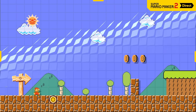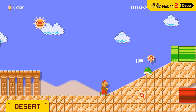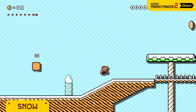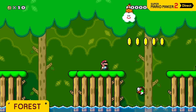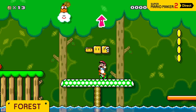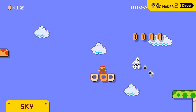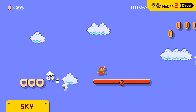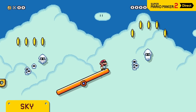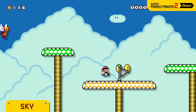New sequel, new course themes: Desert, Snow, Forest, and Sky. There's new music too, written by veteran Super Mario composer Koji Kondo — who else could capture the classic sound of the Super Mario series? We've also got a new course part that makes these course themes even more fun: the moon.